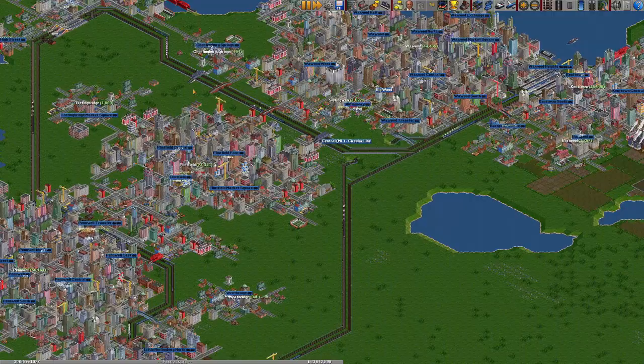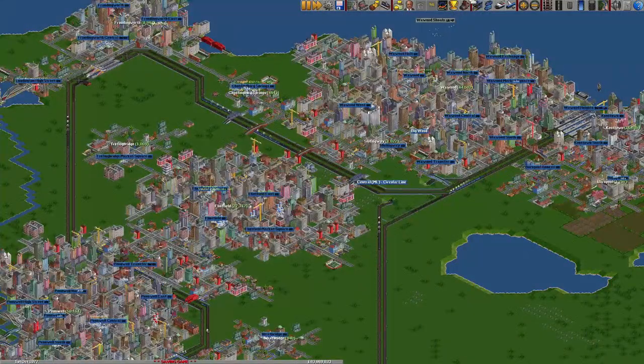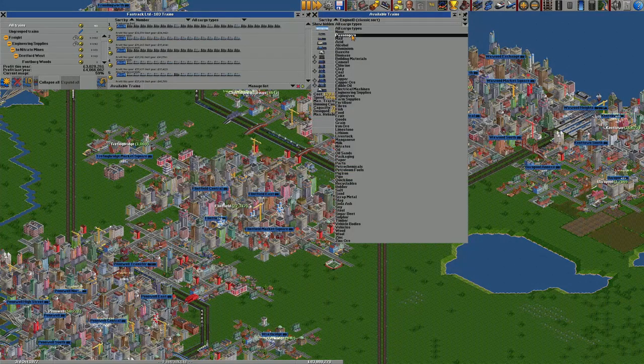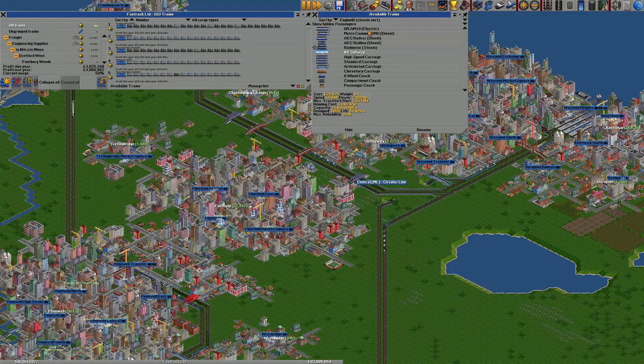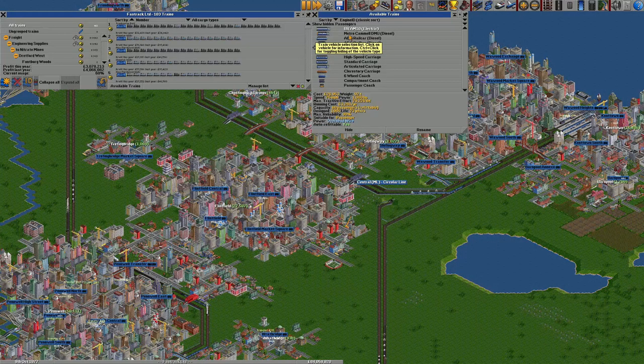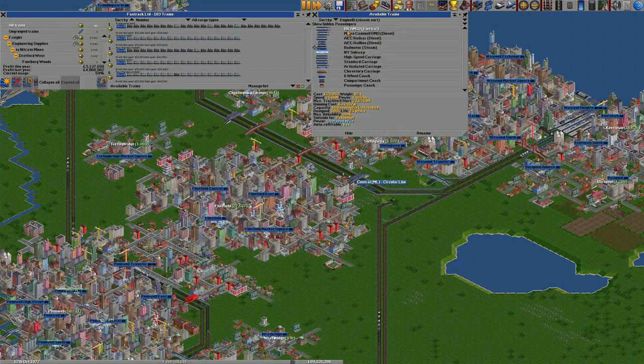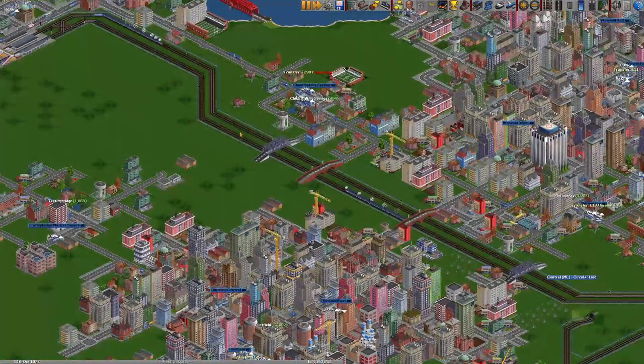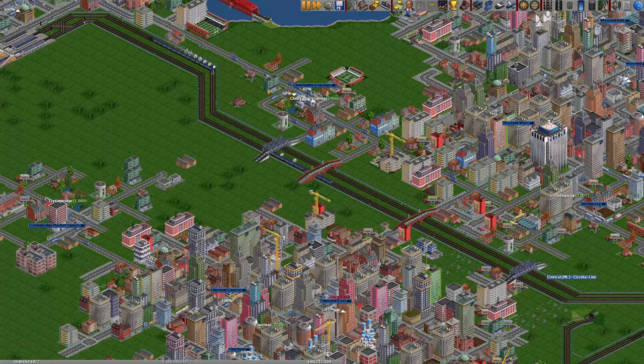Just before we do that, I believe we now have these sort of sprinter-style locomotives, which are passenger only. I just want to create a station here in Chompingberry Springs.